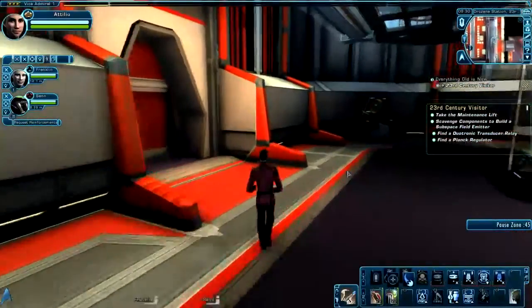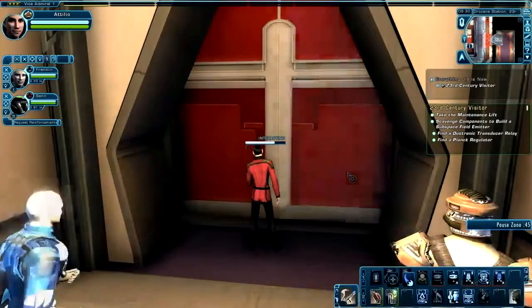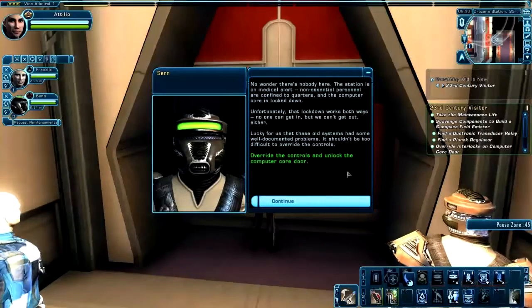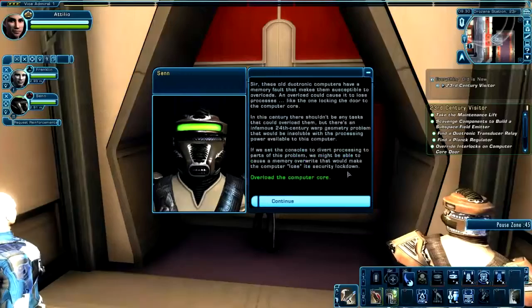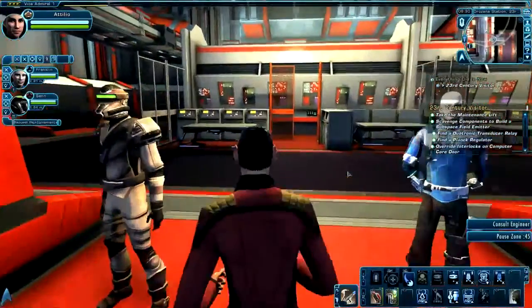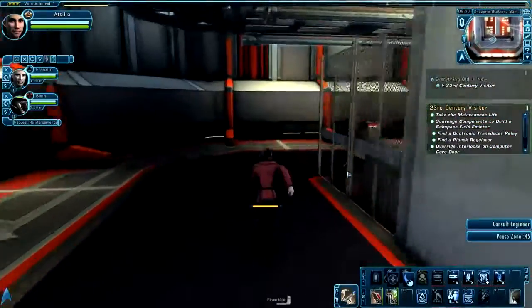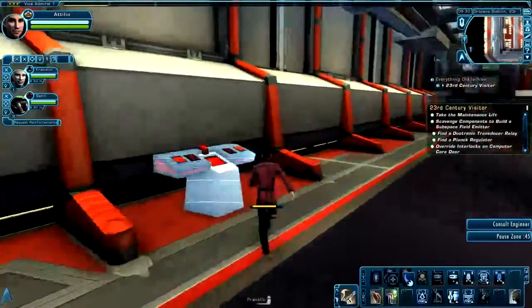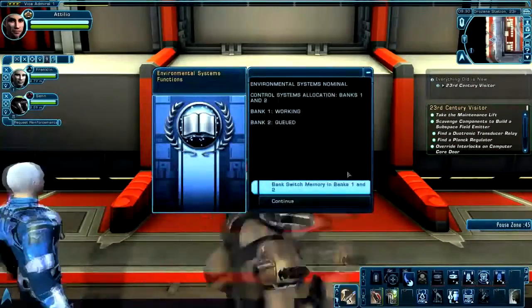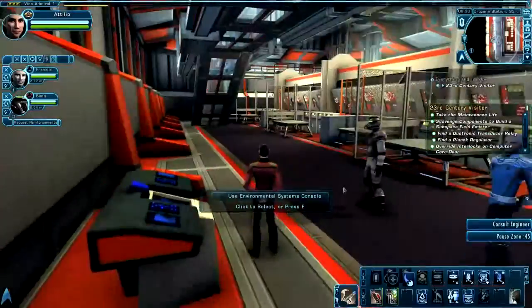Let's go this way and over to this door. We're going to examine it and find out that it's locked. So in order to unlock it, we're going to have to use the consoles in this room. Let's go back and use the first console over here, which is the Environmental Systems Control, and bank switch memories 1 and 2.